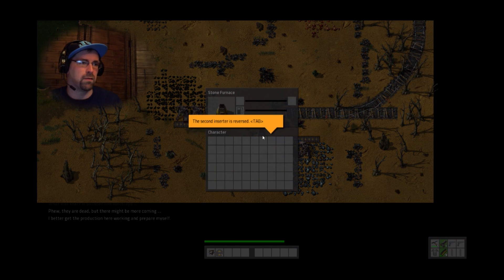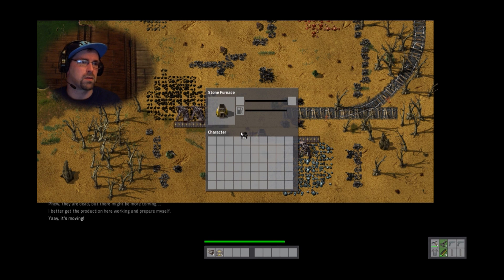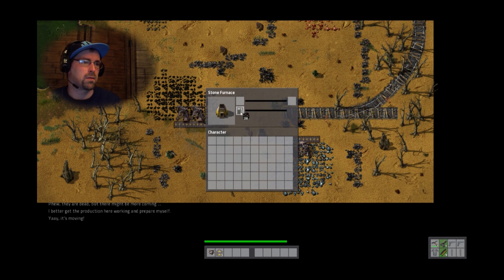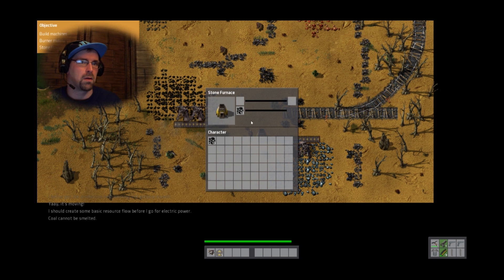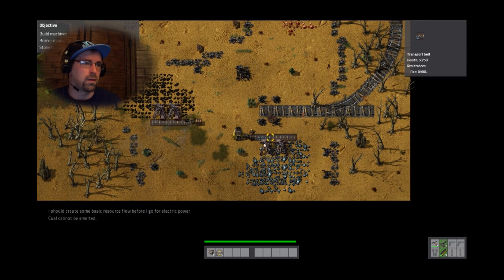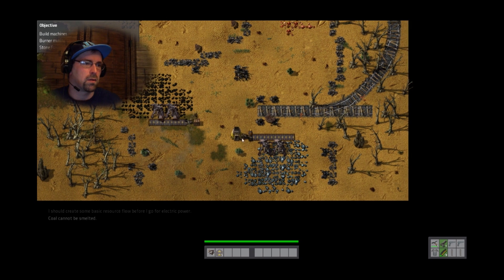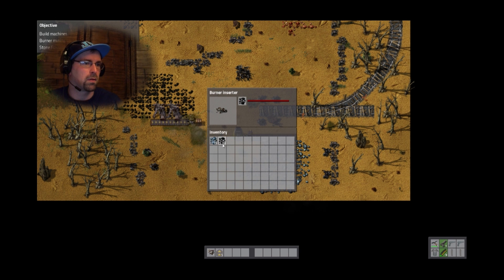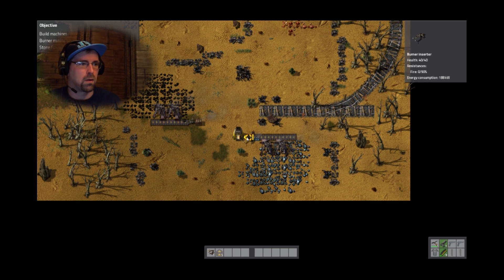Am I getting production working so I can prepare myself? The second inserter is reversed — I need to use R to rotate it. Build machines. I need mining drills, stone furnaces, and there are things I can pick up here. Burner inserter — it's facing the wrong way. How did it say you switch it?